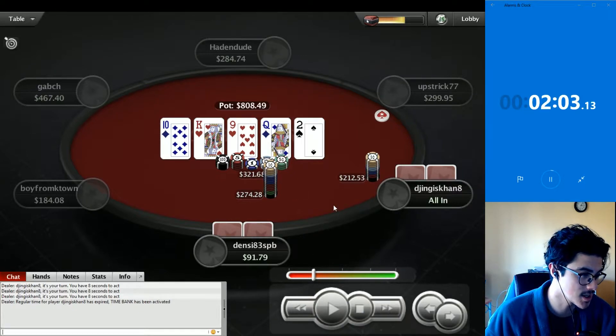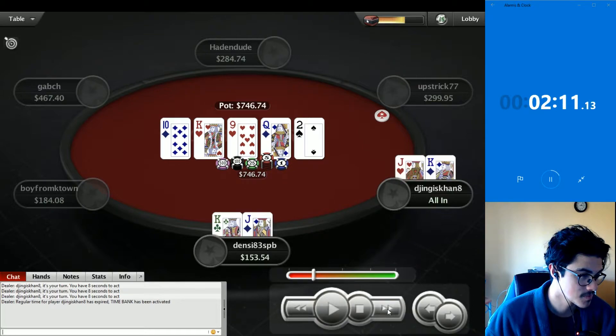They're both going to have a jack. The fact that jing just flatted the turn makes me think denzi probably has more ace-jack. So I'm going to say denzi wins this — or it could just be a chop. Actually, I'm just going to say this is a chop. And yes, they both have king-jack.